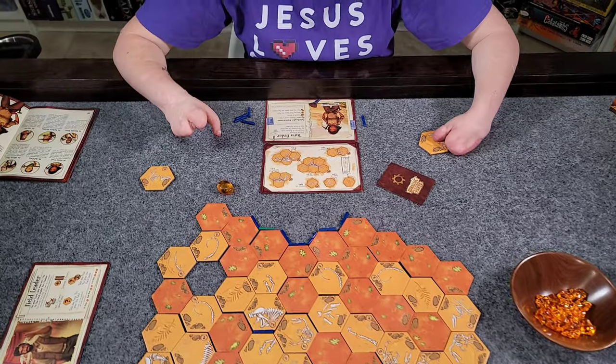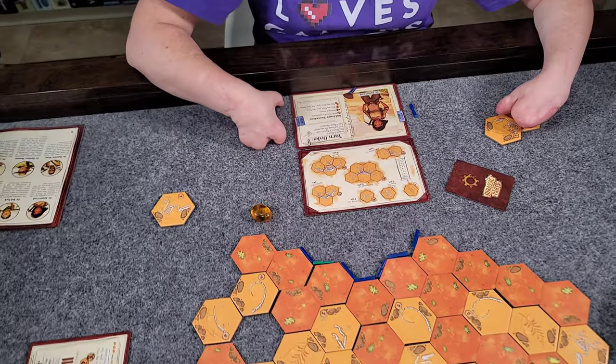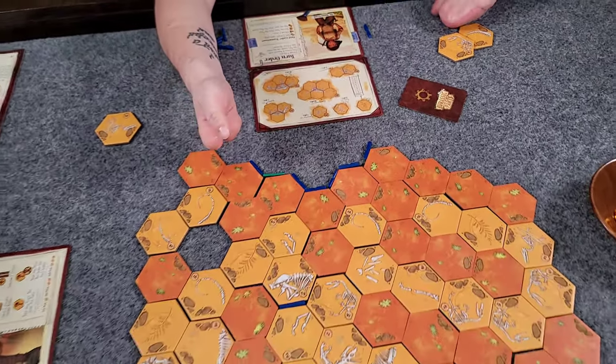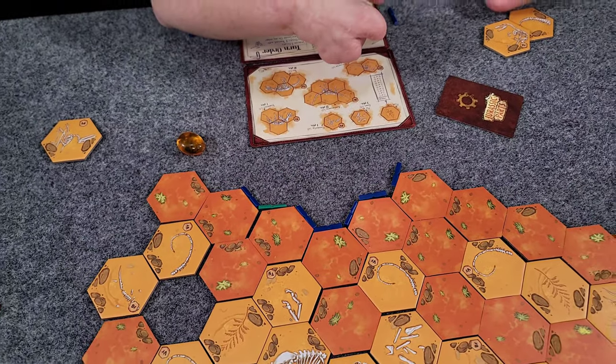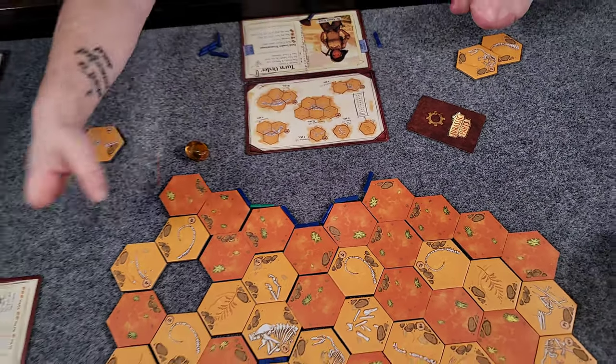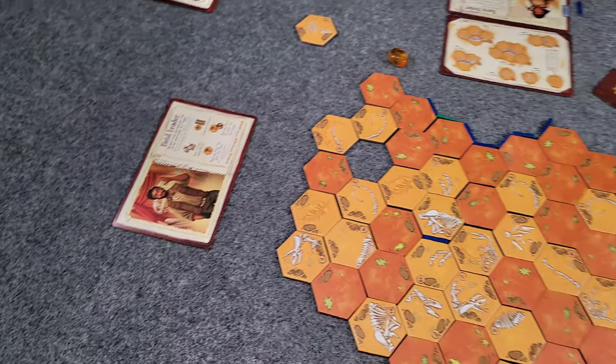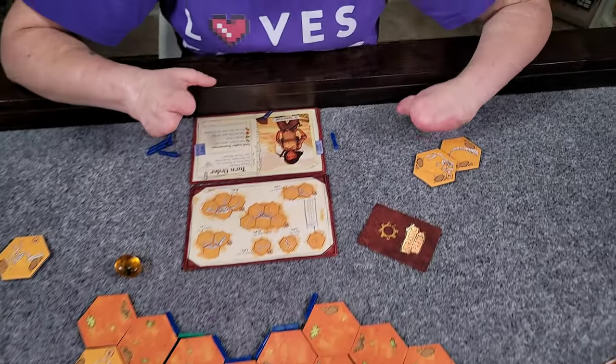So that's basically your turn. You first sharpen three chisels, then spend any number of chisels in the field. If you break off part of the fossil layer, you split that up. You can interact with the field leader. And then if you want, you can save one chisel for future turns.